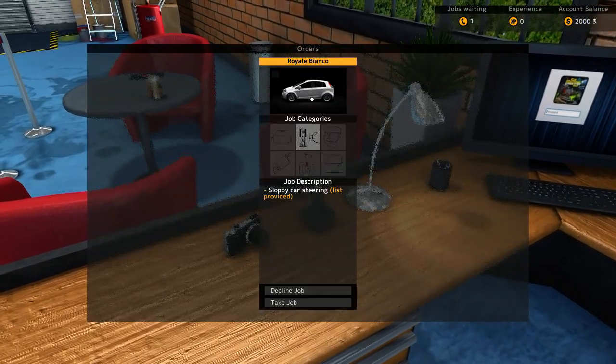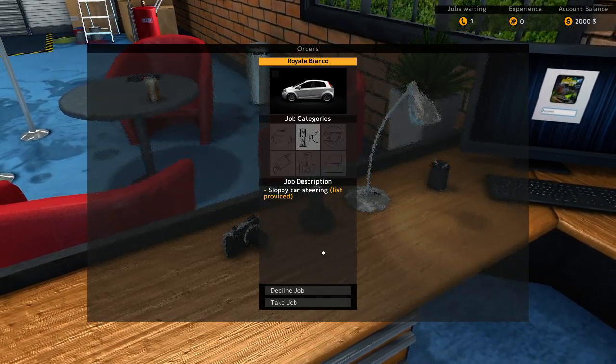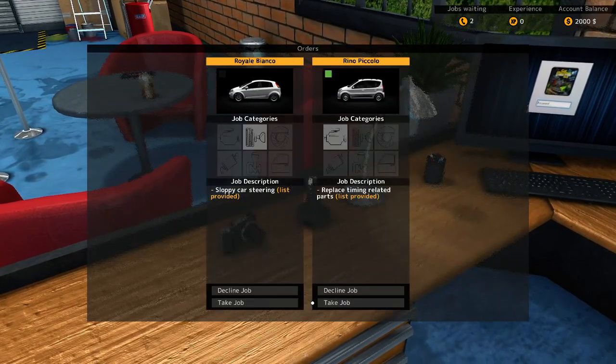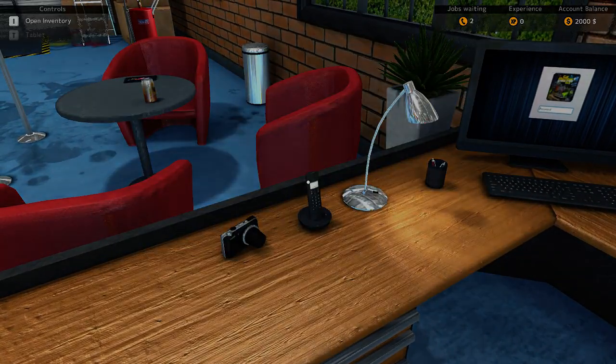We have a Royal Bianco with sloppy car steering. A parts list is provided for helping us figure out what's wrong with it. Let's take it. Oh, another one - replace timing related parts. Yeah, sure. Okay, I'll take this one.